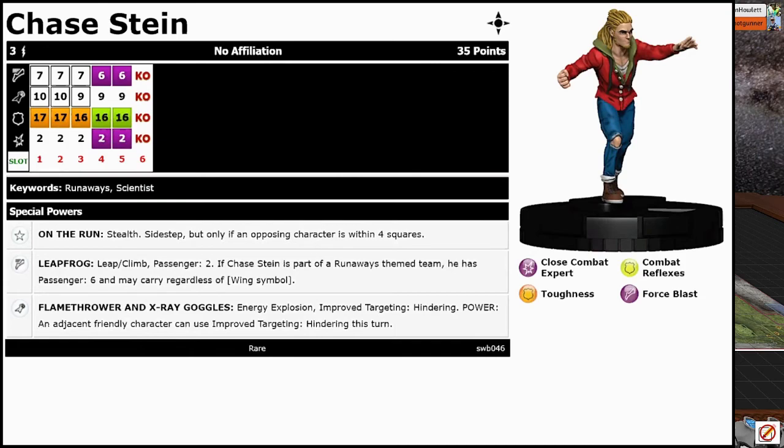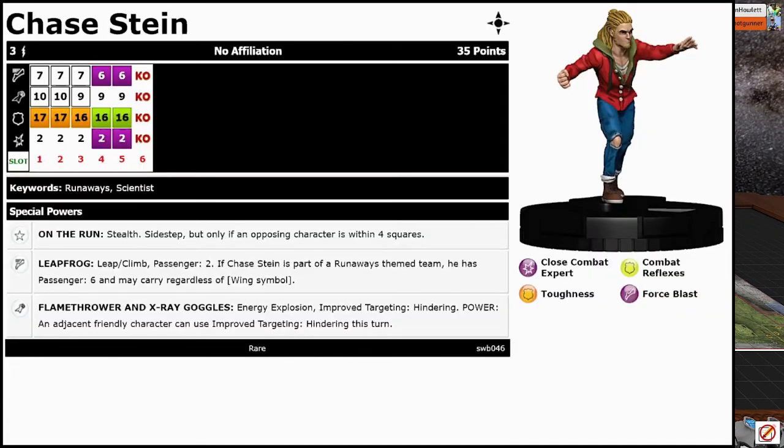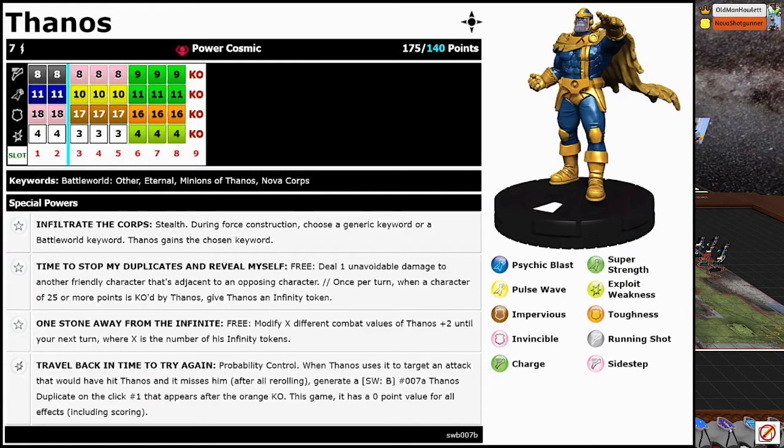Not the worst thing — he's just a 35-point taxi for this team. But the Runaways were really solid in this set. Yeah, Molly Hayes was probably like my favorite — her and Alex Wilder made a really solid combo. And then next up, my big brute is Thanos at 140 points.